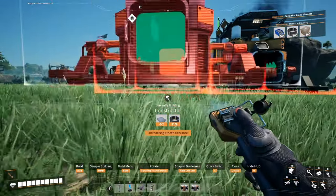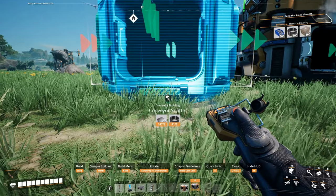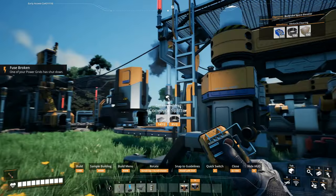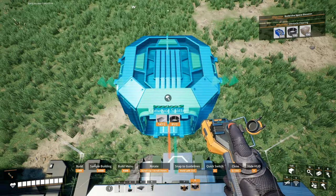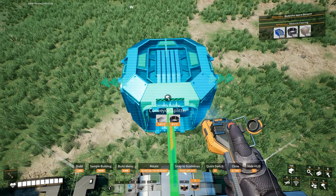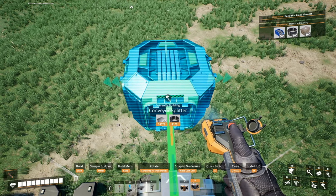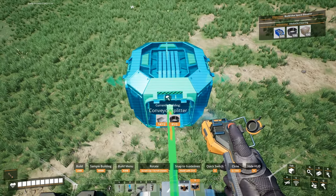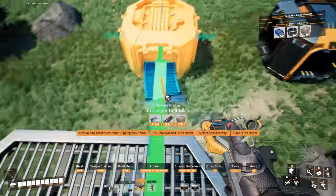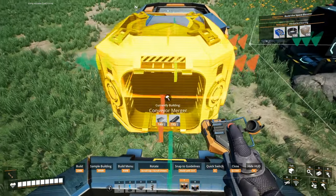Okay, constructor. Probably should set up the splitters first. Or is it mergers first, or splitters? I'm going to have to figure this out. I forget how this is supposed to be done — the floor is too steep. I think it's splitters first, then mergers.